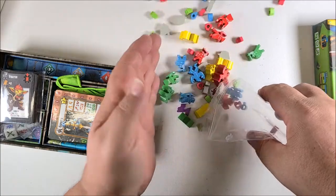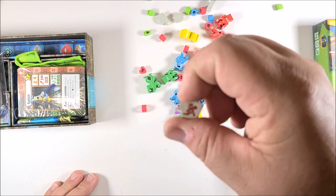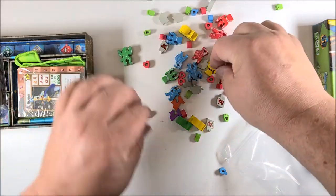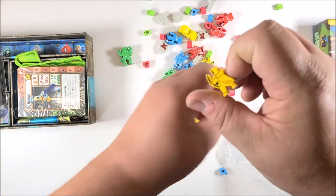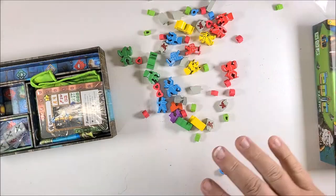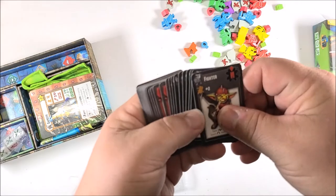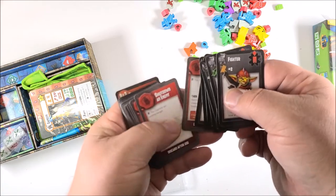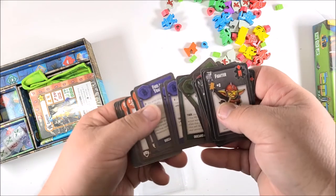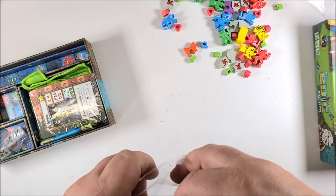We have a decent assortment of meeples and pieces. We have little heart tokens, some sort of exhaustion tokens, and player tokens. Then we get into the cards. First there's a small deck — as always with Gamelyn, linen finish, though their cards always seem really slick. Good quality, not the thickest, but they'll hold up over time. We have the dice — kind of a pearlescent swirled finish — those are really nice.